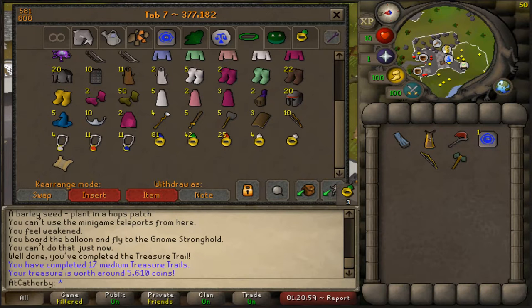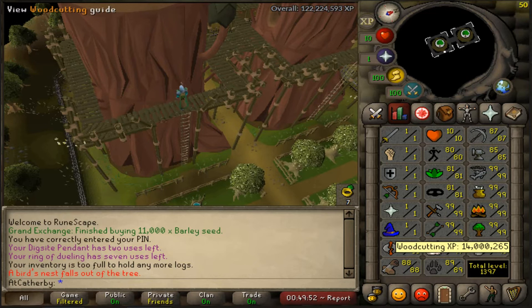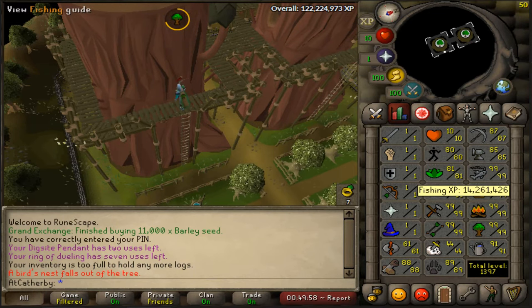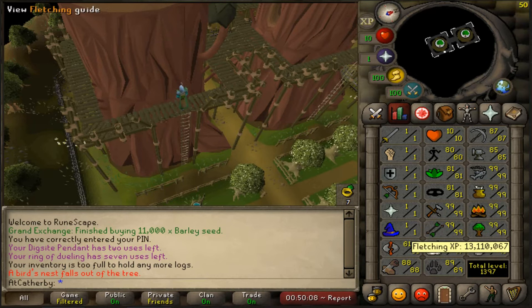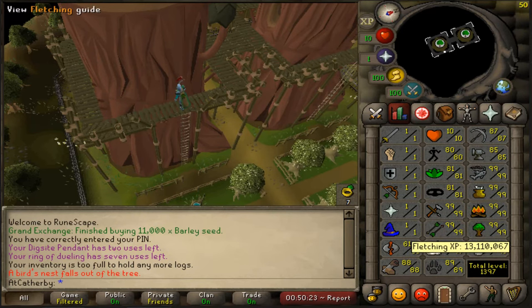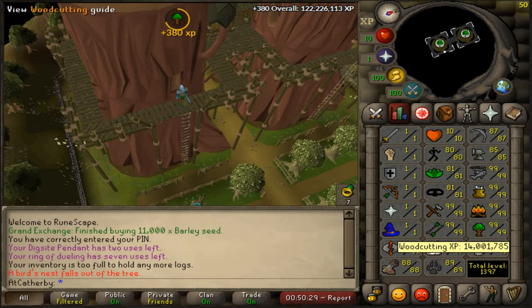Decided to get a small side goal done and broke 14 million experience in woodcutting. I just like having my 99s over 14 million. Fishing I got 14.2, cooking I took a little far with 23 million back in the day, firemaking 14.5 million, now woodcutting 14 million. The only two I haven't really done are fletching and crafting — crafting is just expensive, and fletching is really boring honestly. Just a cool side project.